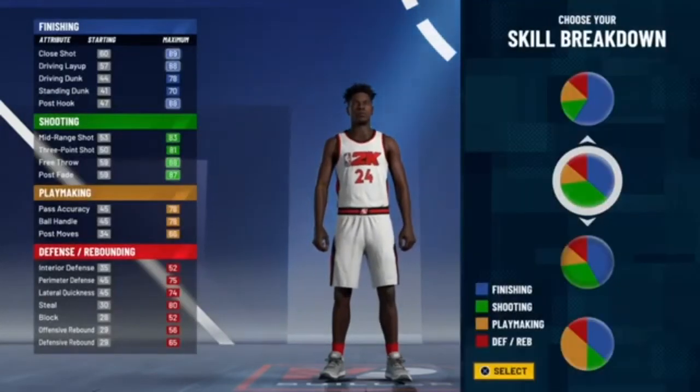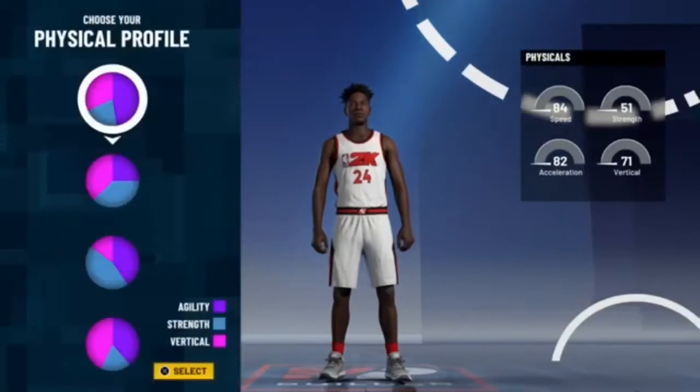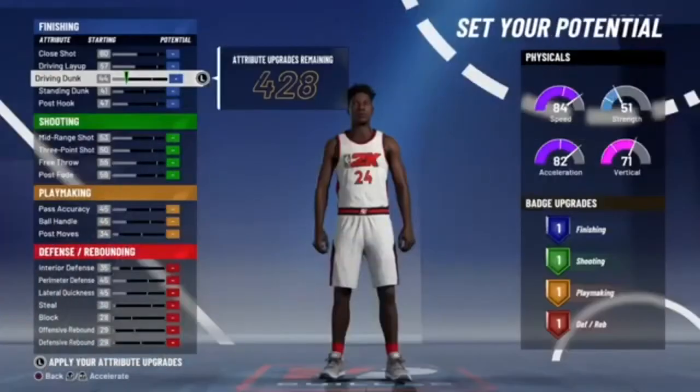With this build, it's an O threat, so you're going to want to make it a blue and green pie chart, so you get those Hall of Fame finishing and those Hall of Fame shooting badges that scorers would love to have. You want the high speed, high acceleration pie chart so you can be fast to get to your spot, whether that's corner or as the main ball handler.